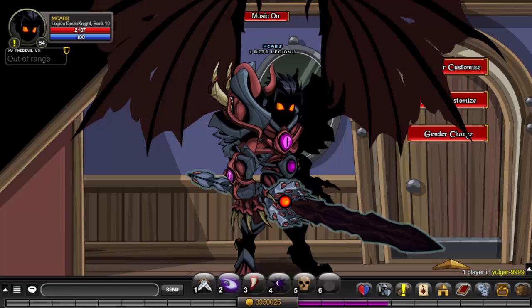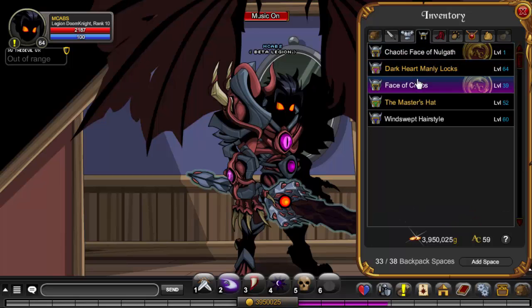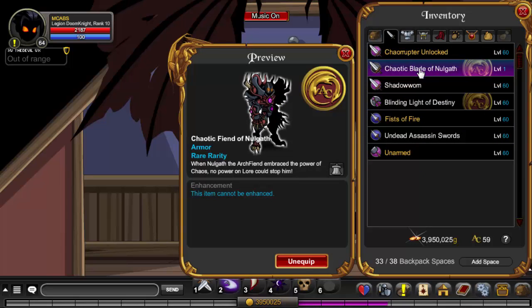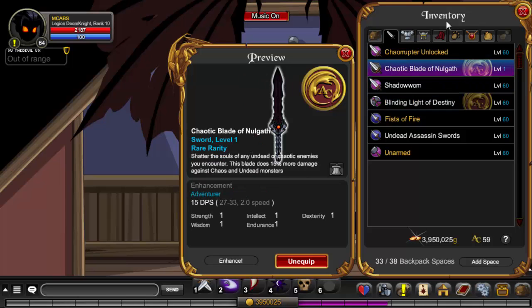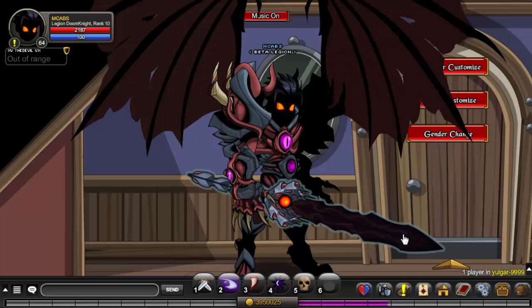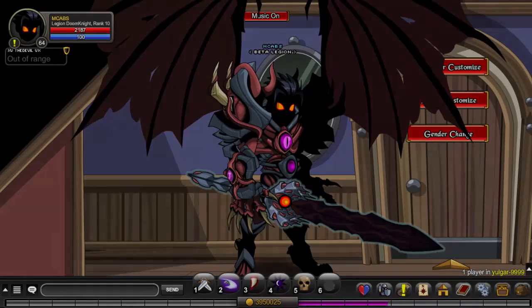This is the armor up close, and if you're thinking about buying it, this is what it looks like. There's also stuff like the Chaotic Fiend and the Scale Blade — it's like Drakkoth's blade. This is gonna go rare guys, so that's why I got it. I'll see you in the next video, bye!